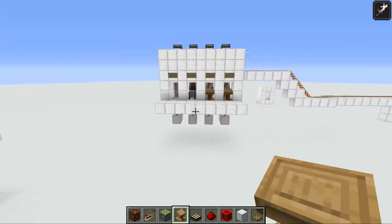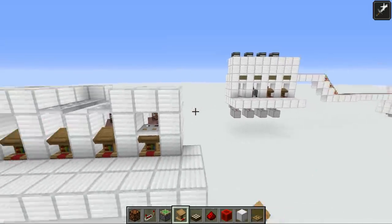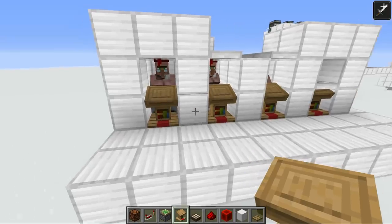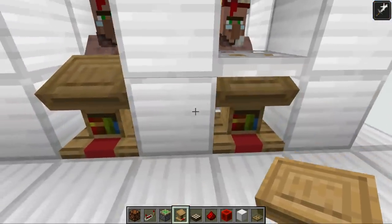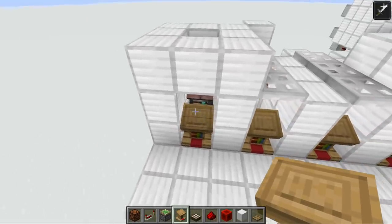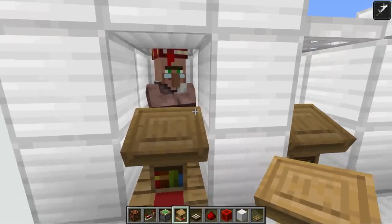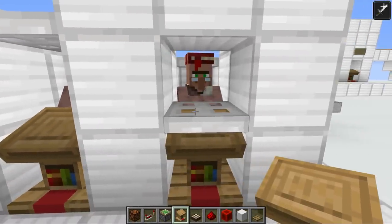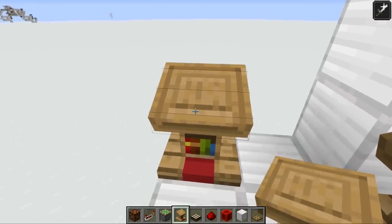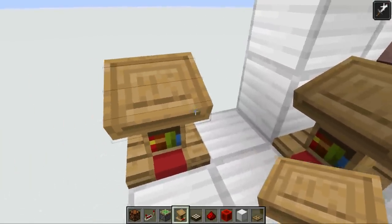Before we get into the actual trading hall design, I quickly want to run over a few of the whys. Why do we have to change the trading hall from 1.13? Well, villagers changed a lot in the Village and Pillage update — the 1.14 update — and the main thing is that they now require a workstation to set their profession. And this of course has its pros and its cons.